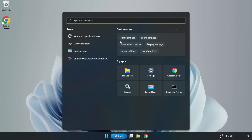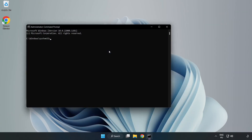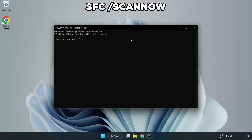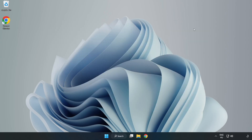Click search bar and type CMD. Right-click Command Prompt and click Run as Administrator. Type SFC /scannow and wait for it to complete. Once completed, close window and restart your PC.